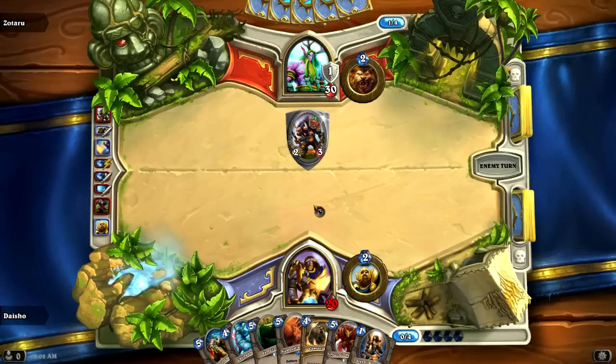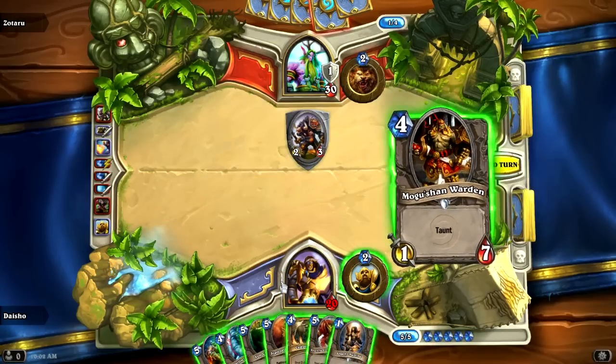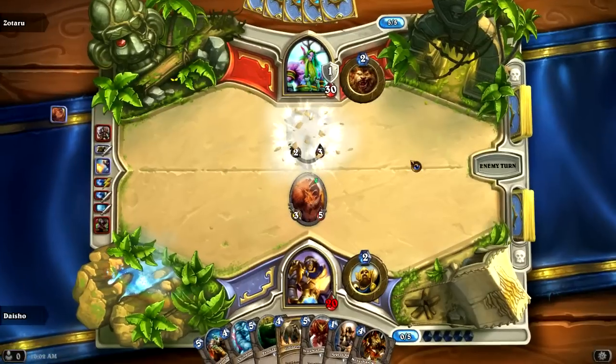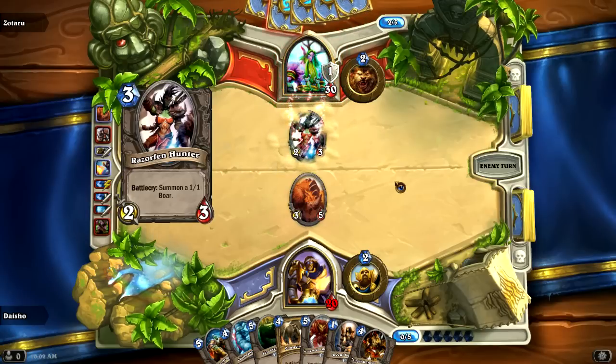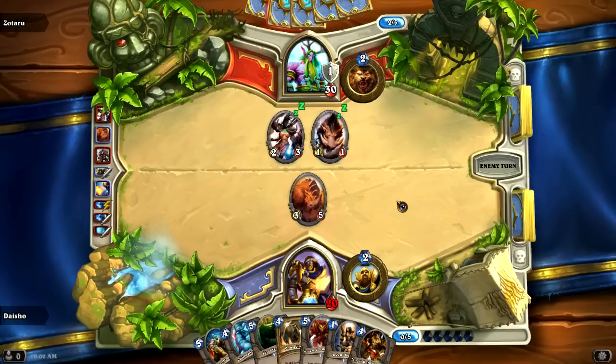He's just going to drop a Tauren Warrior here, which is a 2-3 on turn 4, which is really unimpressive. Sure, he's a little bit under-costed as a 2-3 for 3, but when you're playing him on turn 4 without any other reason — like you're not overloaded or anything — he's just so much worse than anything I can drop on turn 4. I would have played a Chillwind Yeti, which is a total of 9 power (4 plus 5), and his was a total of 5 power (2 plus 3). That's just so, so slow and so much weaker.